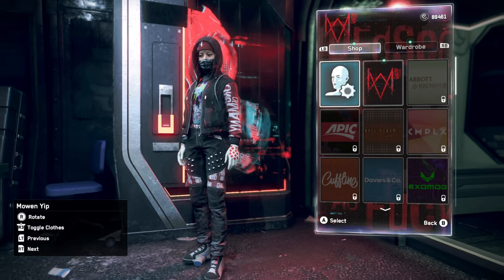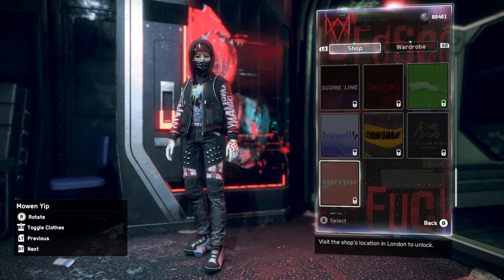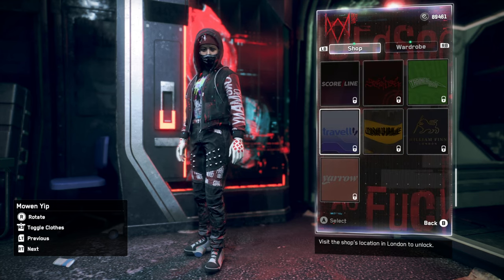Something new is that you can now see all the shops in the city where you can go buy clothes from. You can see the ones you've already unlocked or bought, and then you can see the ones you haven't bought yet.